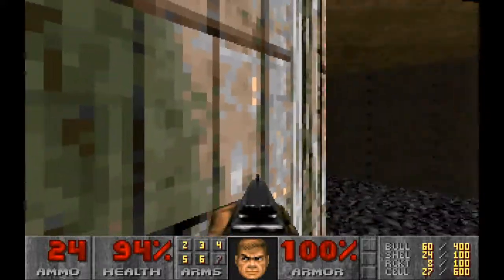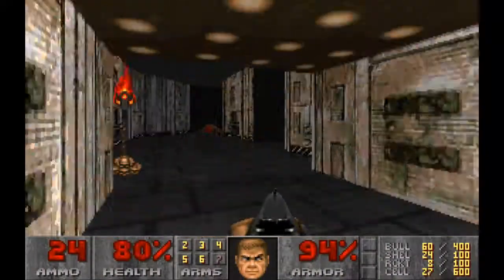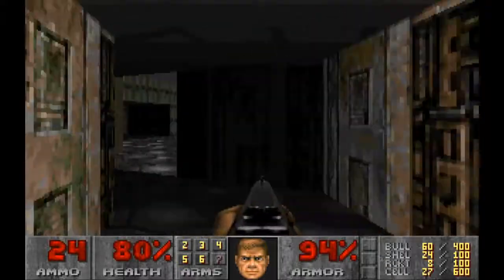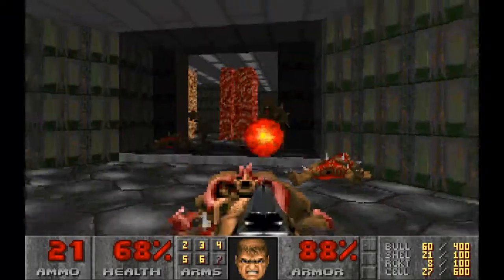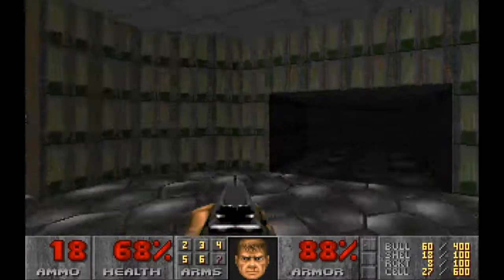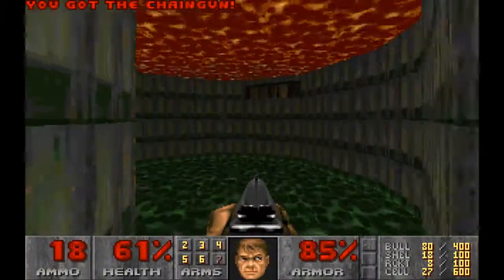Let's head on back and continue doing this loop around. All the Imps have found me now. Just around the corner, we have another secret — the third secret for the level, a Chaingun here.